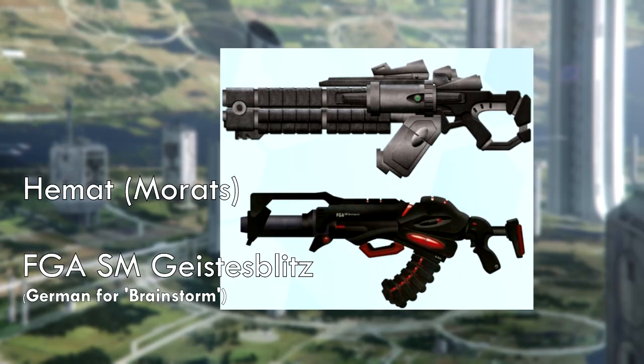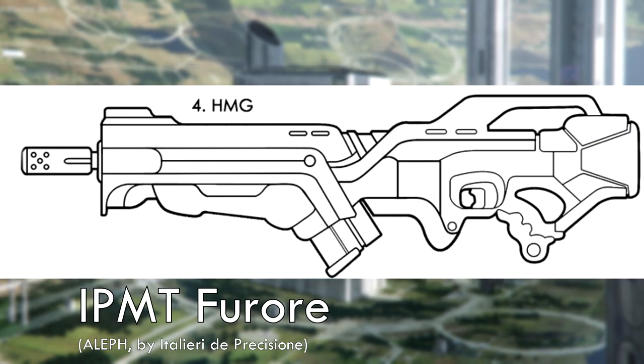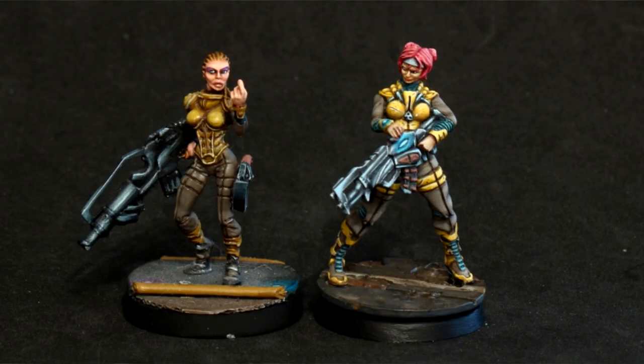A heavy machine gun shoots gigantic ammunition — the sort of caliber you'd be using against planes or light vehicles in the Second World War, except a little bigger. Advanced cooling systems allow the operator to keep firing without fear of heat damage. Every nation makes its own version. The Nomads use the homegrown Praxitek Geistblitz for a while, but most use the FGSM version instead. Towards the end of Second Edition, Corvus Belli started sculpting models with weapons that were bigger or smaller depending on the miniature size, which is why female models can have weapons smaller than their male counterparts, even if they should in theory be identical in size.